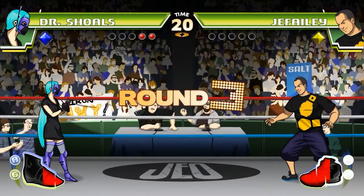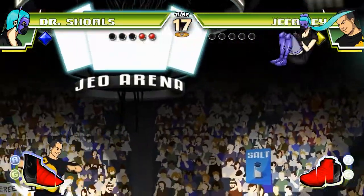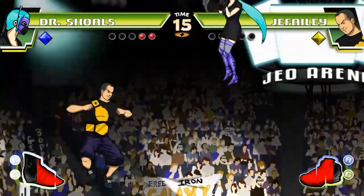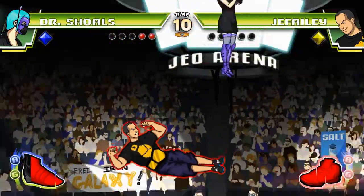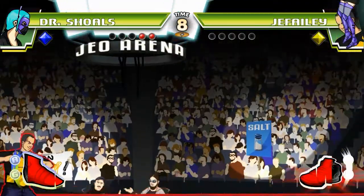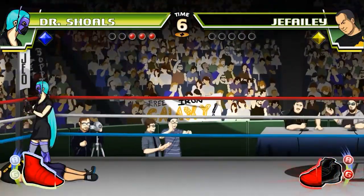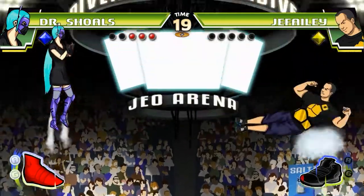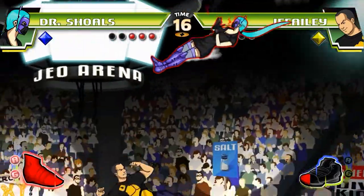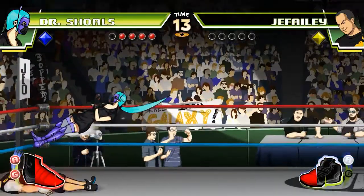Lo que hace que muchas veces nos pasemos el combate buscando al rival. Los rounds, cada combate a la dificultad por defecto es al mejor de nueve asaltos, es decir, hay que ganar cinco asaltos para ganar. Y cada uno de esos asaltos dura un total de 20 segundos. El que golpee primero al enemigo gana. Pero también existe otra forma de ganar, que es ganar por tiempo. Ya os explicaré esa forma de ganar por tiempo en otro momento.